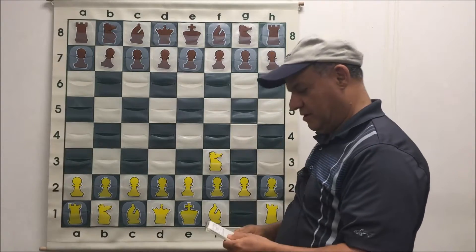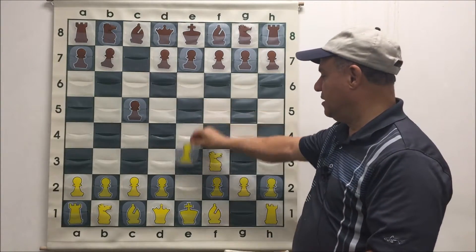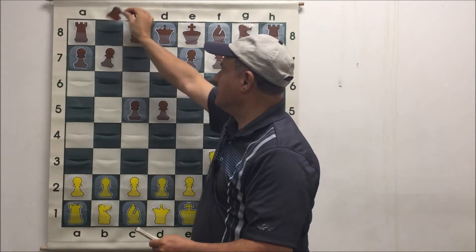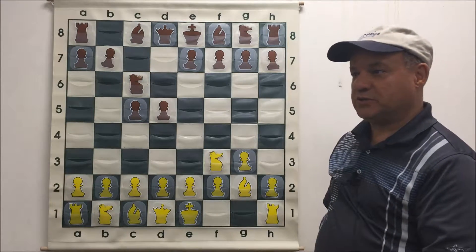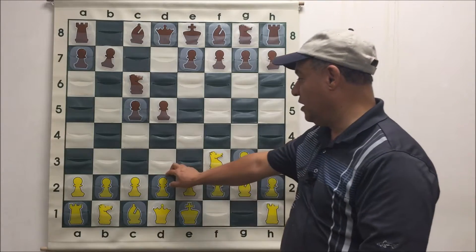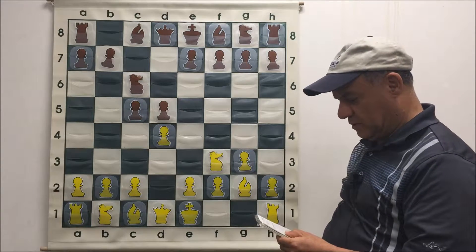I opened Nf3, my patented first move. He plays c5 — perfectly good response. Sometimes white at this point transposes and plays e4 and it becomes a Sicilian, but I wasn't going to show my hand as to which pawns I'm going to put in the center yet. So I played g3, like last game. He played d5. I played Bg2. He played Nc6. Again, I went for reverse Grünfeld. I highly recommend, if you are white in this position, the reverse Grünfeld — Grünfeld is already a good line for black with a tempo down, so it's great for white with a tempo up.